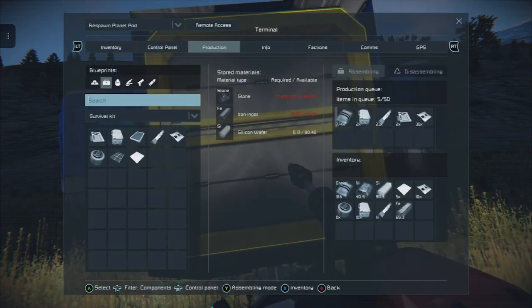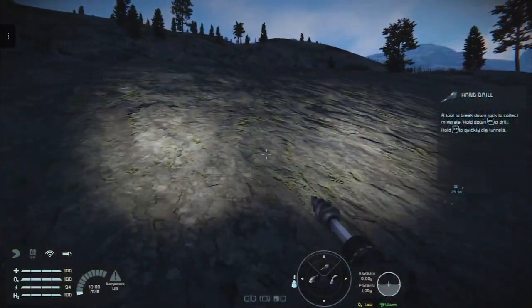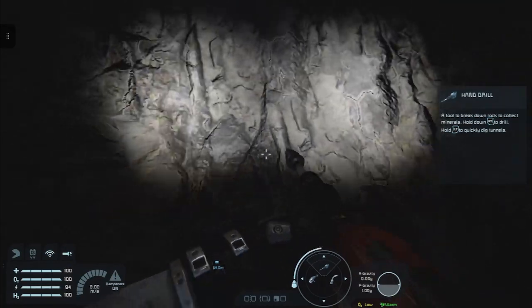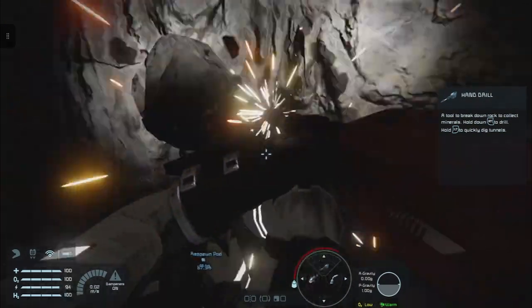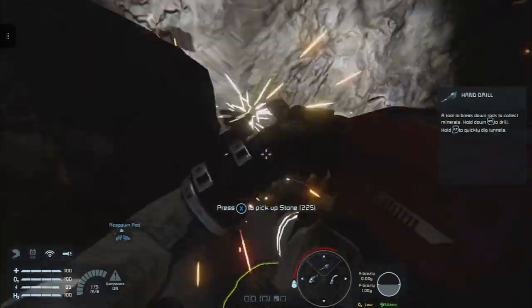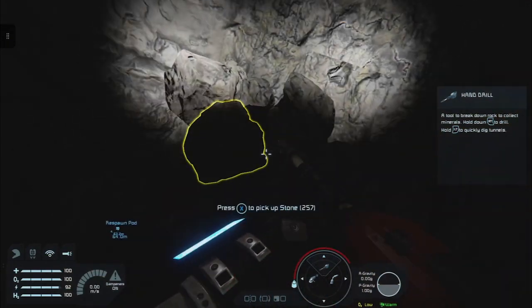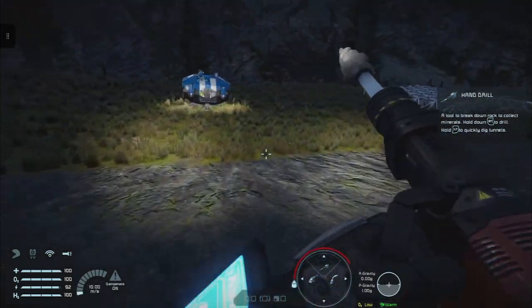Quick look - we've still got plenty of ingots in production, so carry on doing this for a few more cycles to kill time as we go between parts of the process. You don't have to worry about being too accurate with where you're drilling, just as long as you've got lots of stone - that's the main important thing.